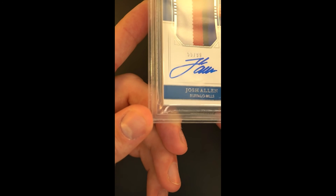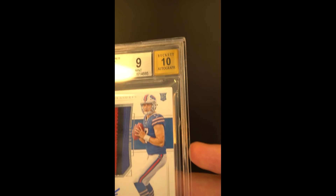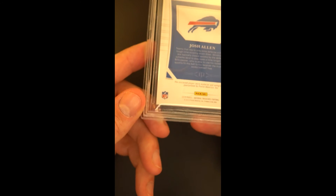Usually with these surface issues, they're almost impossible to find. It just means that the eye appeal is not really affected much, and aesthetically speaking, owning this card and enjoying it in a Mint 9, you're not going to ever feel like you're getting one up by somebody who has a 9.5.